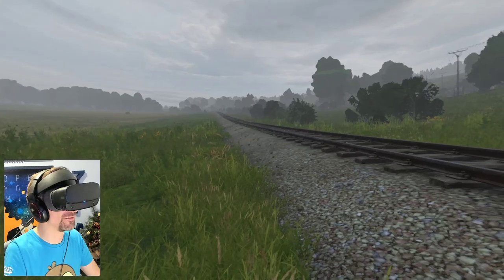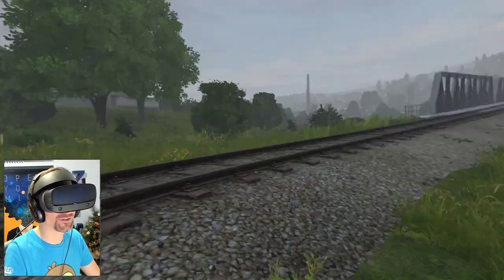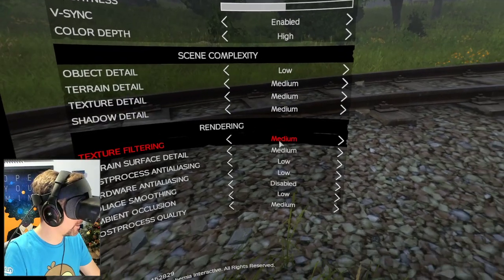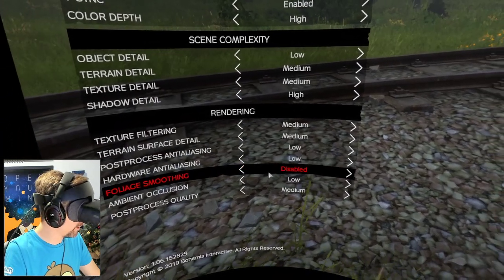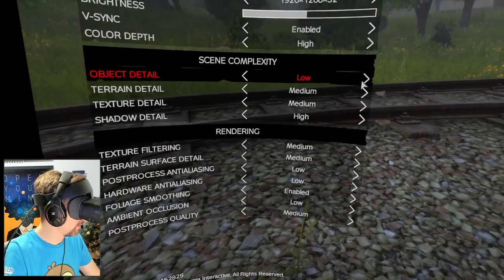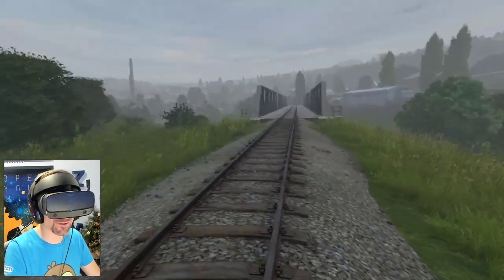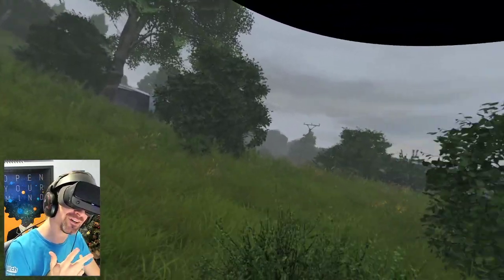Gotta be super careful. This is my first time in DayZ in about a year, maybe more. Are there zombies still? I don't know. I like the scenery already but everything looks a little bit lo-fi. Maybe I need to turn some of the settings up. Settings-wise: texture detail, shadow detail — shadow detail is actually quite important. Still hearing gunshots. Foliage smoothing, texture filtering, object detail — that's probably why the trees all look like nothing.